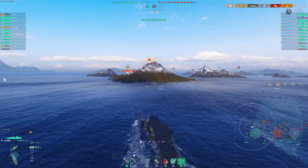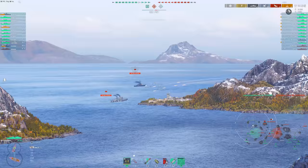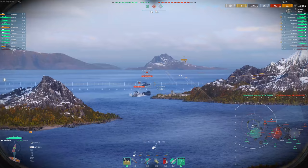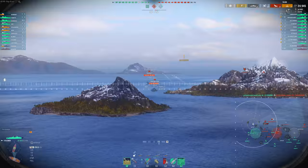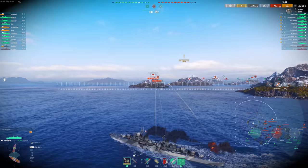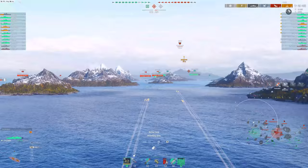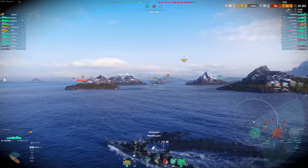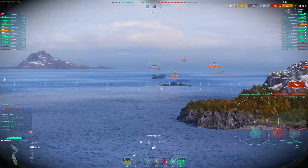Basically, this ship as it takes damage saturates much, much quicker — meaning that every HE shell that hits it is going to deal, percentage-wise, way less damage. Armor piercing from battleships is still going to do overpen damage no matter what, so it's really against the HE. It's really noticeable in the bow and stern of the ship. So if you ever run into a Kleber or a Marceau, really make sure you're aiming for the center hull — that has the most hit points and doesn't saturate nearly as quickly.